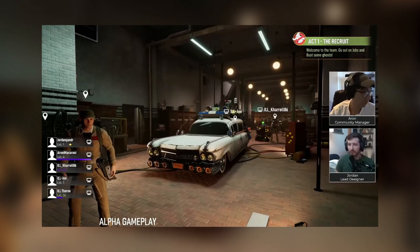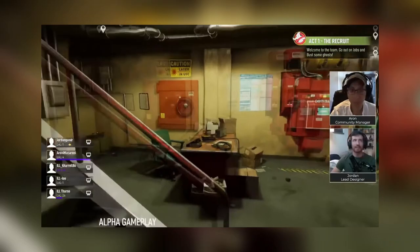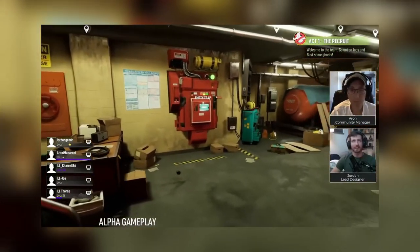In Ghostbusters Spirits Unleashed, fans can explore a new take on the famed New York City firehouse that doubles as the fictitious headquarters of the Ghostbusters. Among the highlights include the main floor, home to the Ecto-1, there's also a high-tech lab, and then you've got the basement, which houses one of the most crucial pieces of equipment — the containment unit.